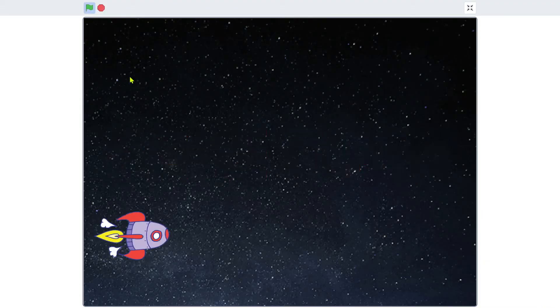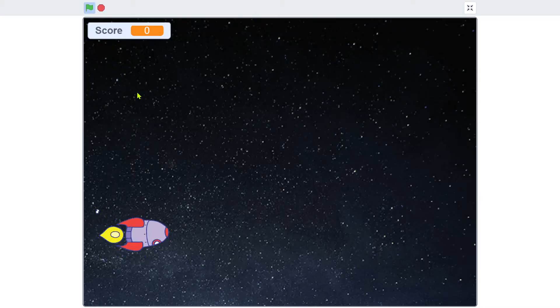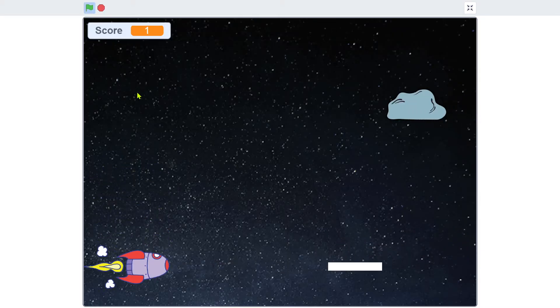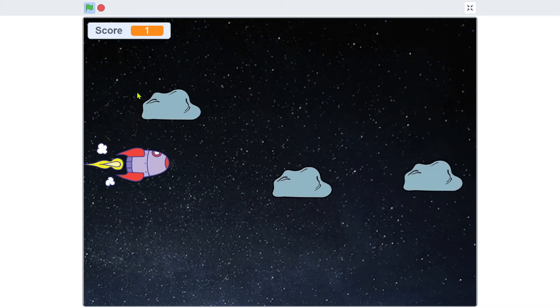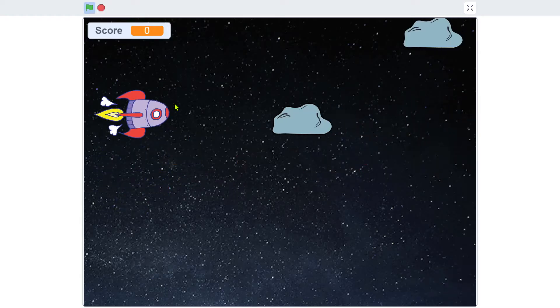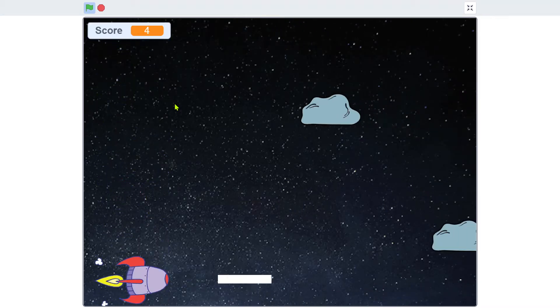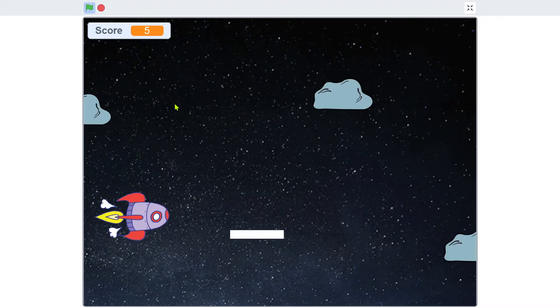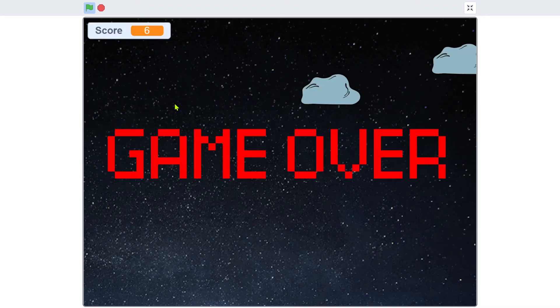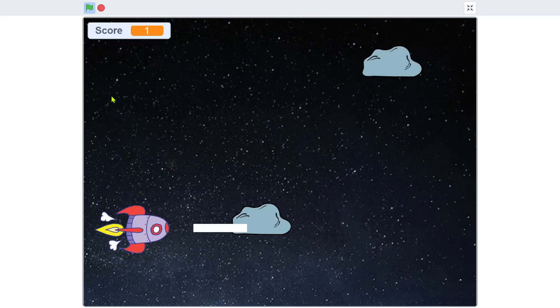Make sure the score variable is visible on screen. Let's test — you can hear the sounds and the score goes up. That's the complete space shooter game! Thank you for watching. Please leave a like, comment, share, and subscribe, and I'll see you in the next video!